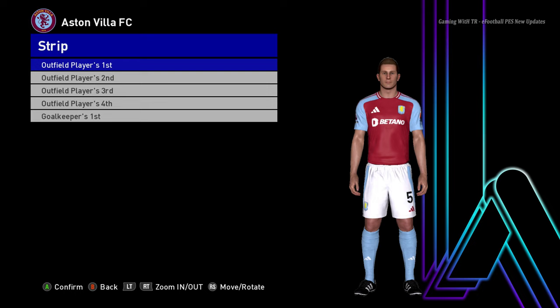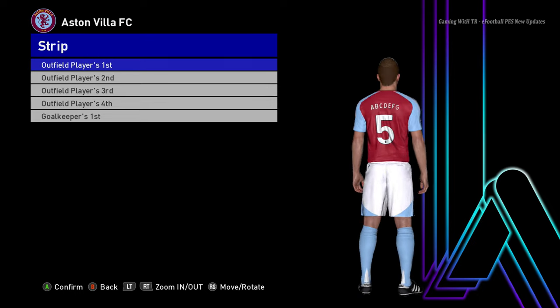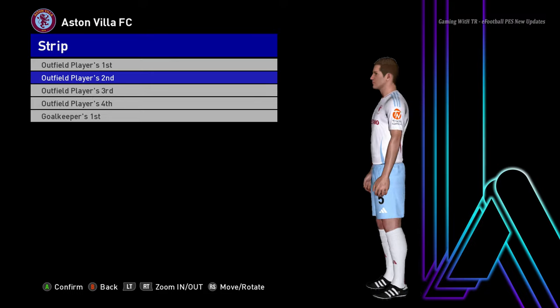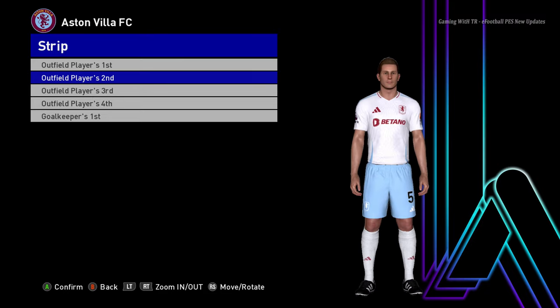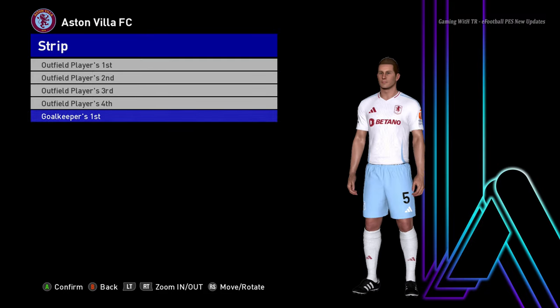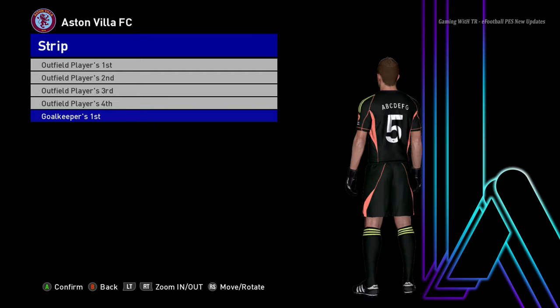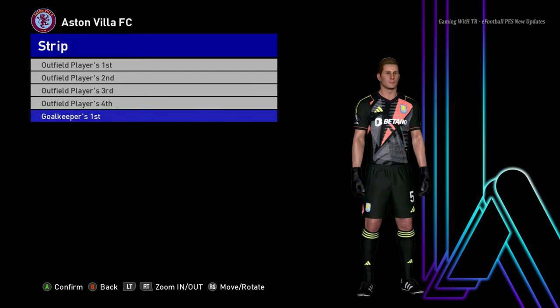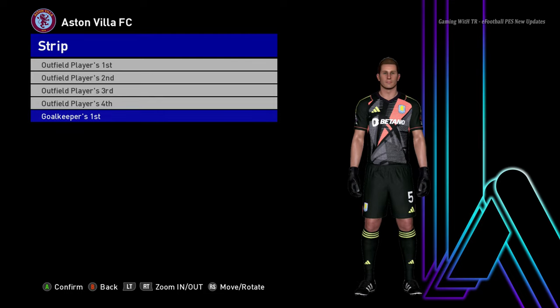Let's go for the next team. Here is Aston Villa — this is the home jersey of Aston Villa. Most likely Aston Villa will qualify for the Champions League next season, because I don't think Spurs will do anything. Even Aston Villa could mess up though, because Unai Emery can mess up — he did it at Arsenal.